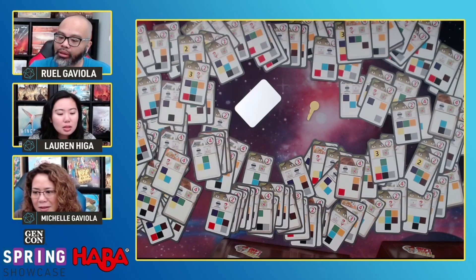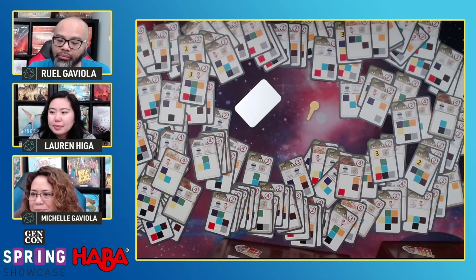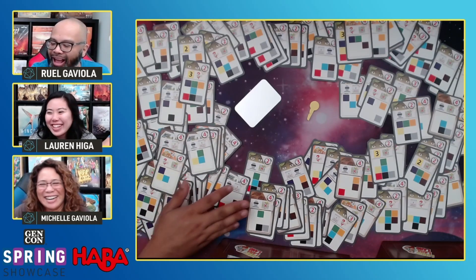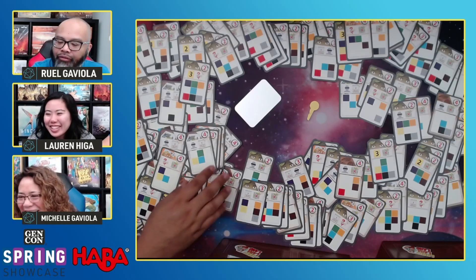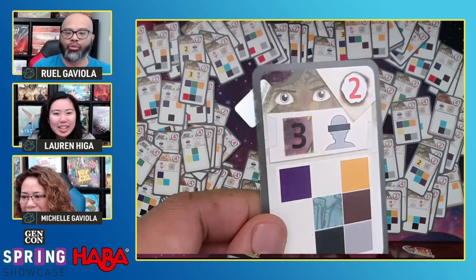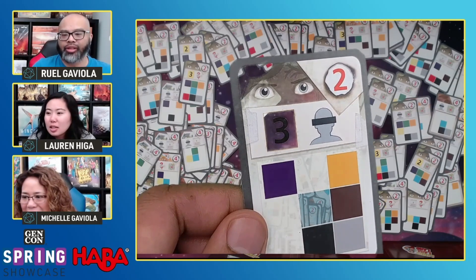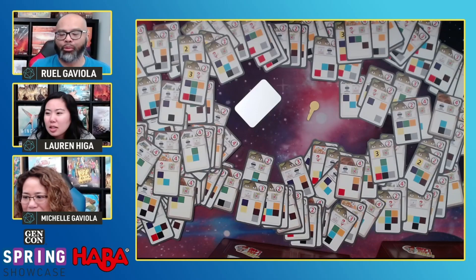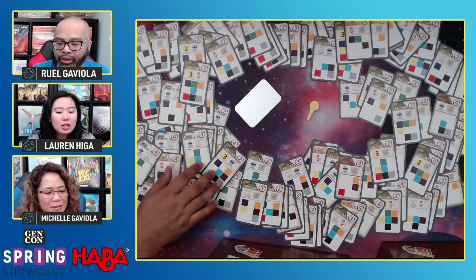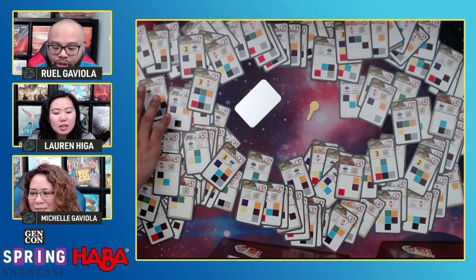You'll notice that some of the cards don't have yellow on them. Since there's no yellow, if you drew that card it would not help you with the case — it'd actually slow you down and it costs you points. So you don't want to do that — just ignore those without the yellow.